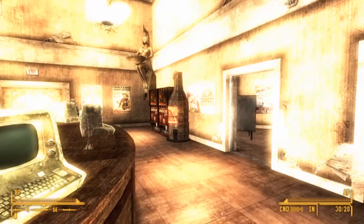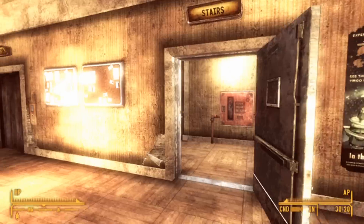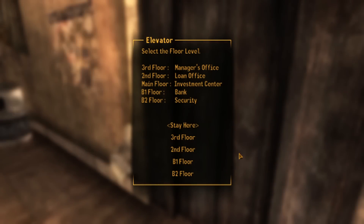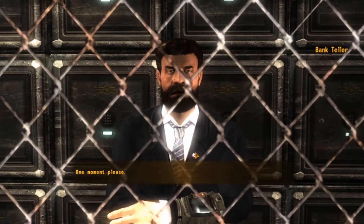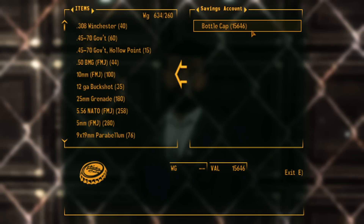There was a crash, sorry about that. There's also a fully functioning staircase for the whole building if you don't use the elevator. We're going to use the elevator for speed purposes to show the bank, which is the coolest feature in my opinion — even more so than the shops. You can deposit money here to access your savings account, and it increases interest by 2% on an in-game weekly basis, I think.